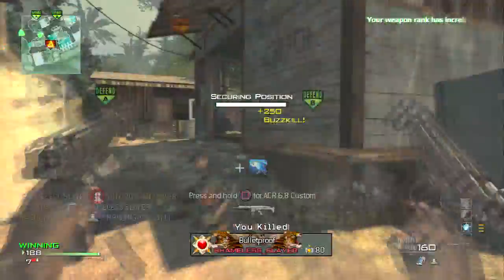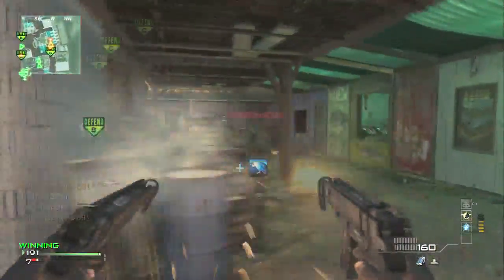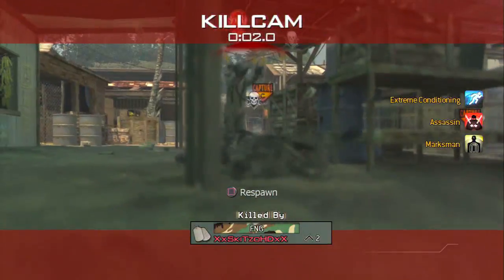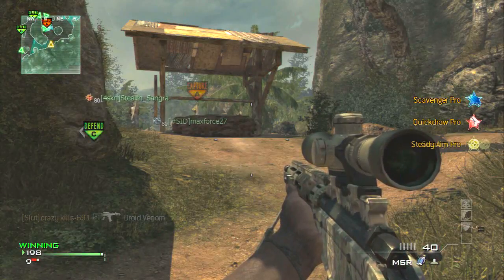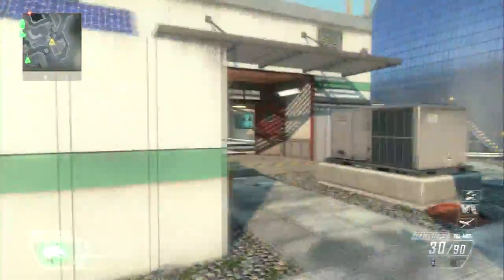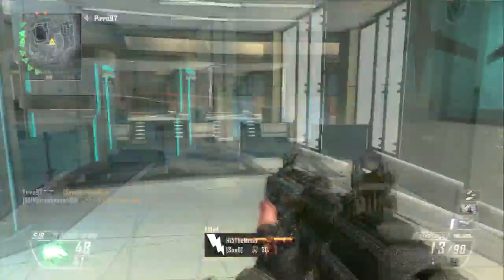Okay guys, this is a new halftime clip that I implemented onto my channel. A halftime clip is just random crap that I might get up to playing whatever. And as you can see, this is why Road to Ghost has been delayed a little bit — because of what just happened there. That guy, I just kill him and he spawns right there, and that is brilliant. So guys, that is the new halftime clip that is going to be on my channel for most of my videos. Let me know in the comments if you like that, if you think it's a good idea, or if you want me to scrap it completely.